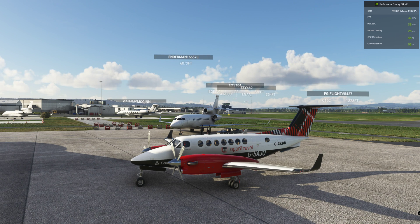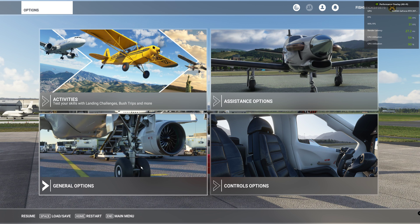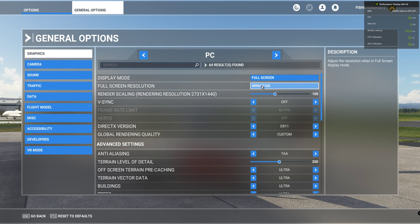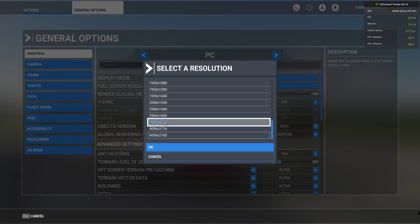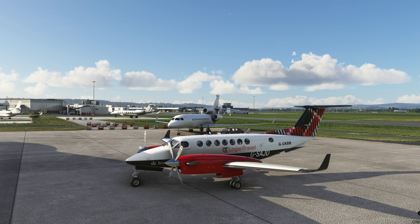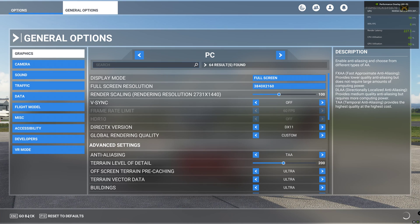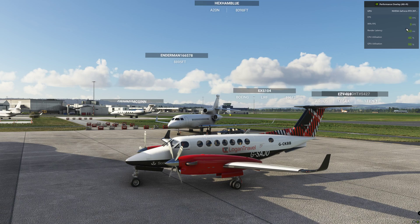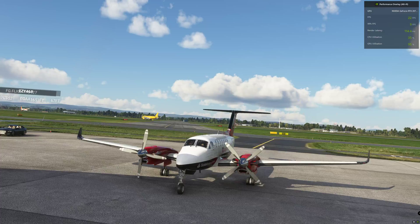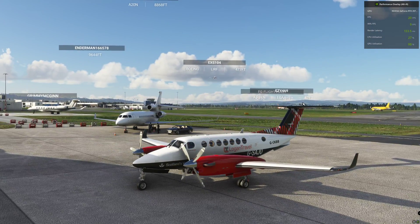So what we're going to see here is my resolution that I normally run in. It's just a quick demonstration of how to set this up. The resolution I normally run in is 3840 by 2160, and you can see here it's really good, very clear — it's 4K. However, check out my frame rates at Glasgow Airport with live traffic on — I'm only getting around 20 frames, down to 16 or 15.